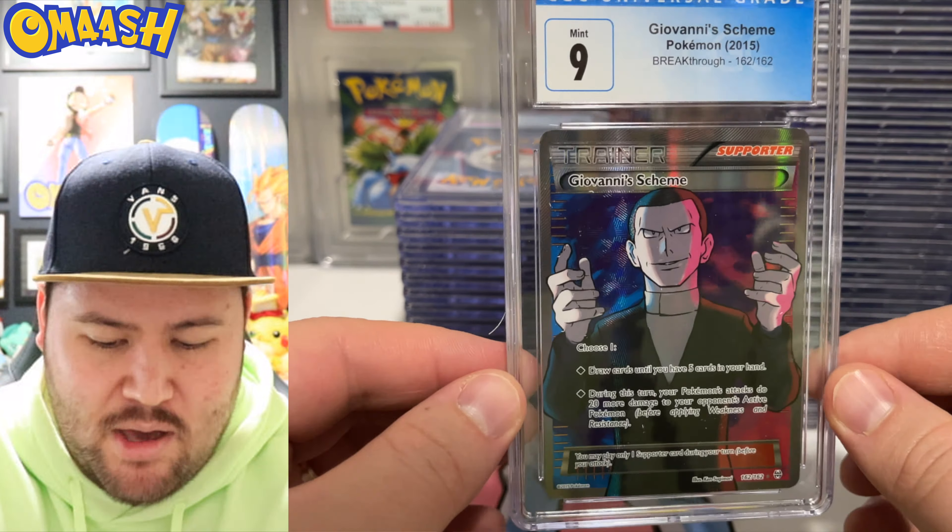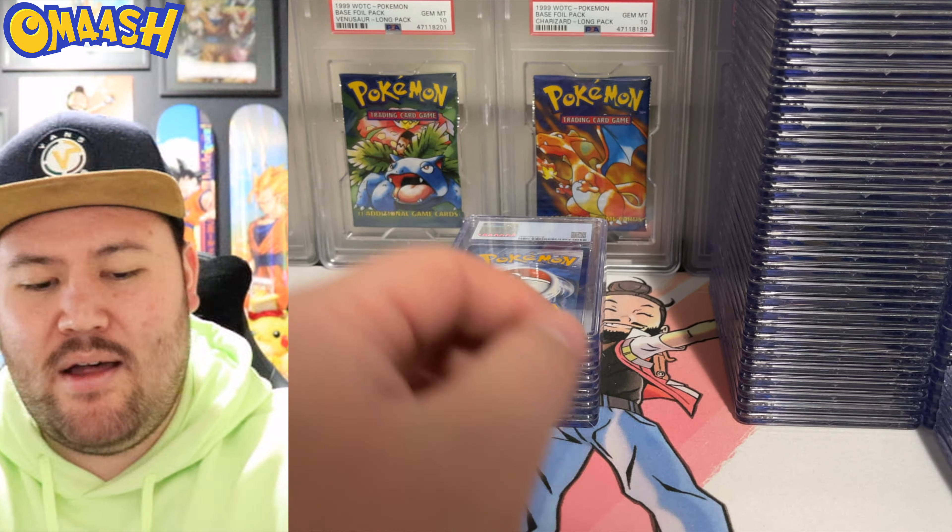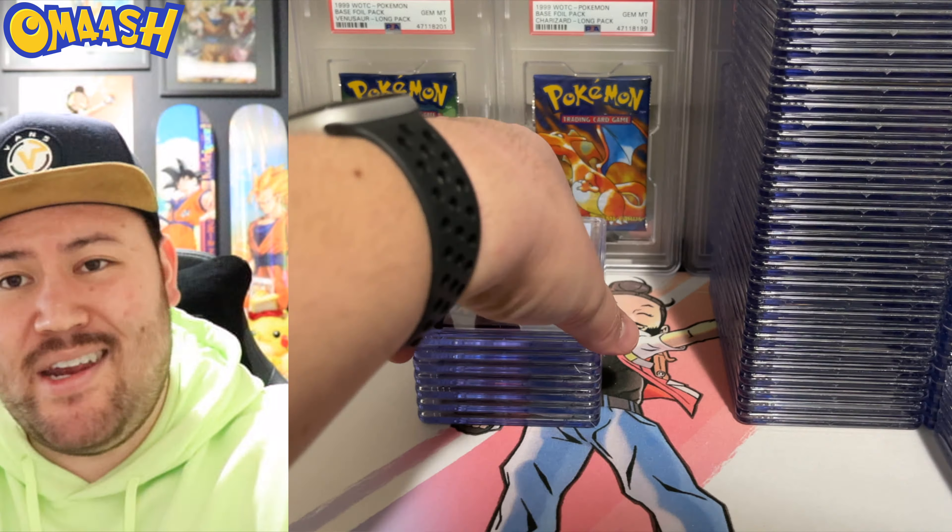6.5 Bulbasaur — nothing crazy, but I do enjoy that Bulbasaur quite a bit. Few cards left. Another one — we have the 7 this time. Let's see if we can keep going. 6.5 for the Magneton from Rocket — beautiful card, super hard to grade. Literally super hard to grade.